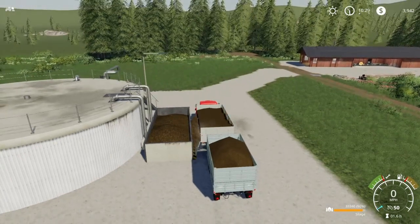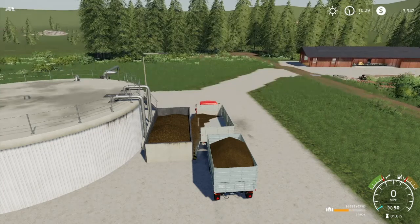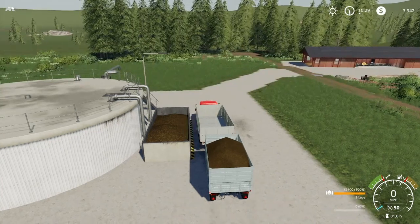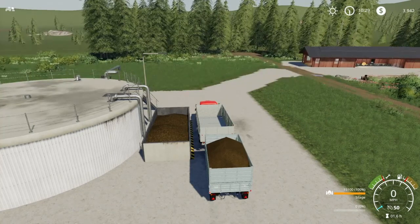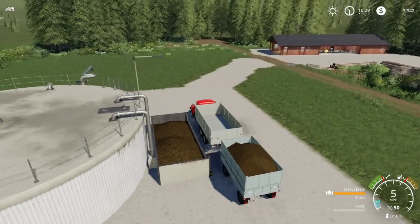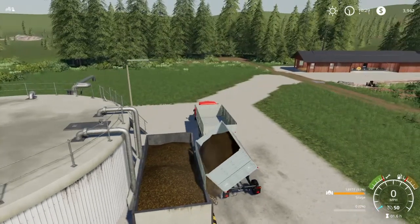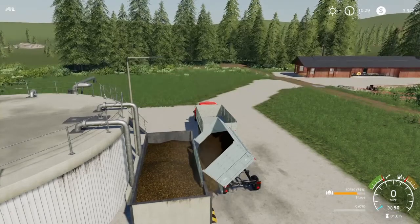So we'll sell that right there. I think it was two farm plots for stage one - two additional farm plots and one additional sell point plot. So we've got 85,000 times three, basically. Let's get this sold here and we'll go get another load of this and sell it.